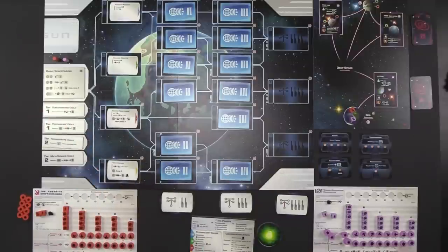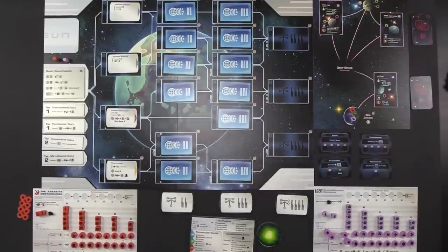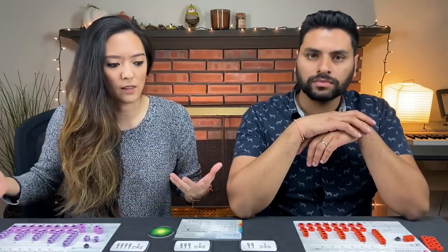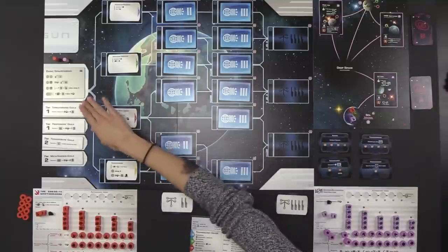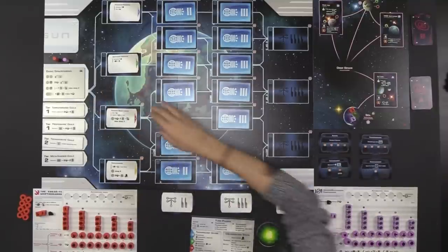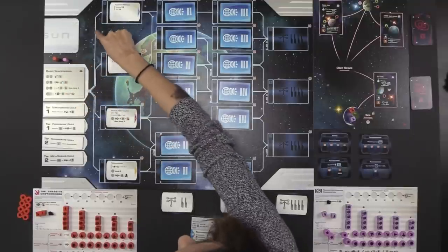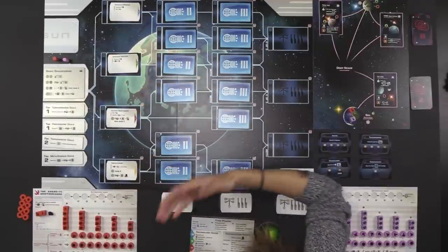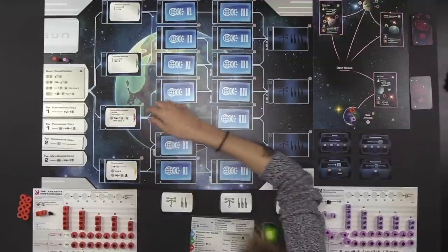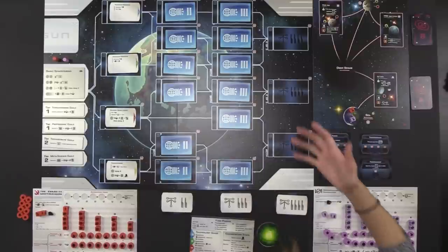As the game progresses, we're going to be discovering new technologies — these cards right here — that'll give us access to more different types of actions, more efficient actions that allow us to do bigger and better things. But in order to take the actions on this side of the board, we must first research the different technologies. From the basic space-faring action, it splits into four different sections. From here, you can research any of these four technologies, and if you research one, you can then research anywhere the line connects to. That is how the tech tree works.